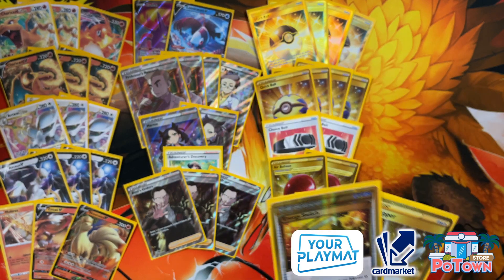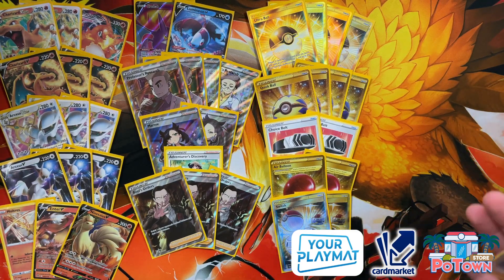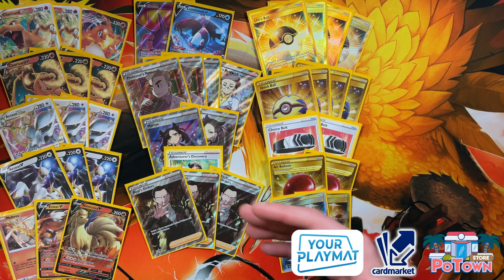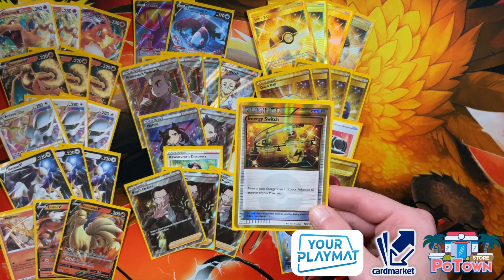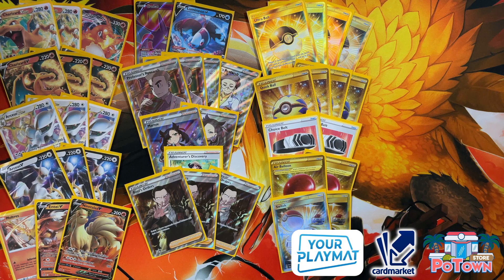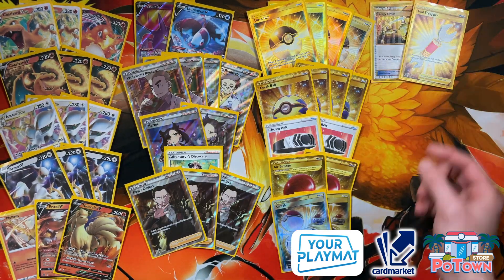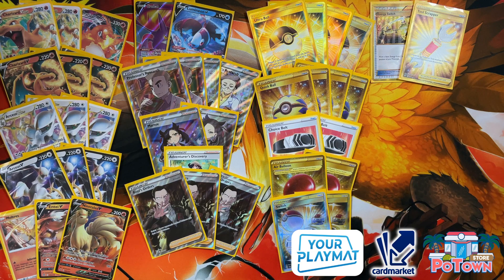For extra tech, we have Energy Switch — sometimes you use Arceus Trinity Charge and spread energies on two Pokémon because the opponent might Boss up one of them, and out of nowhere you use Energy Switch. It can also be useful with Magma Basin: attach a Fire Energy to a Fire-type, Energy Switch it to Arceus, then attach Double Turbo Energy the same turn to get an Arceus V-Star attack off in one turn. There's also a Toolscrapper to knock off Big Charms and Capes of Toughness — sometimes you don't find your Choice Belt and they have those protective tools equipped.